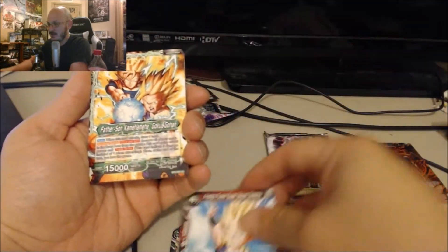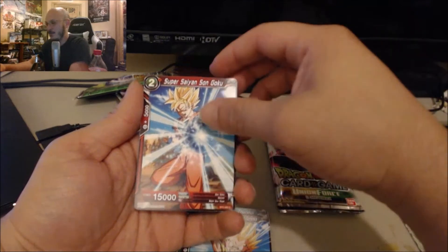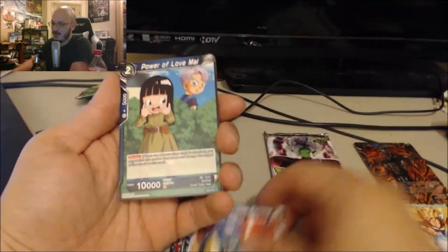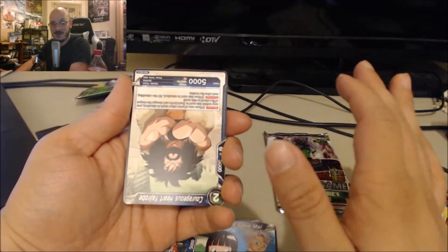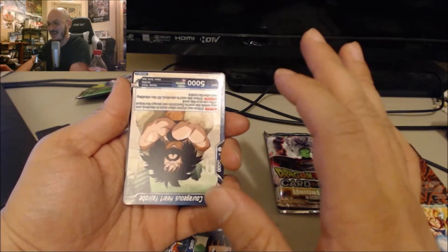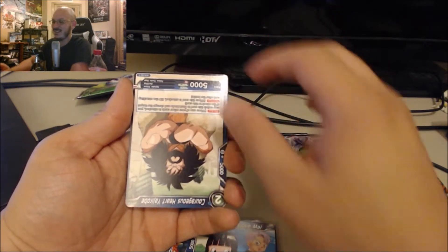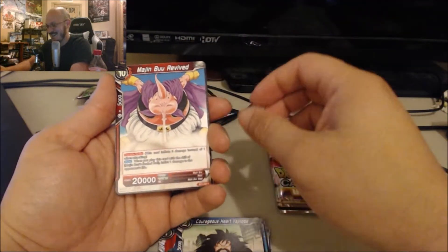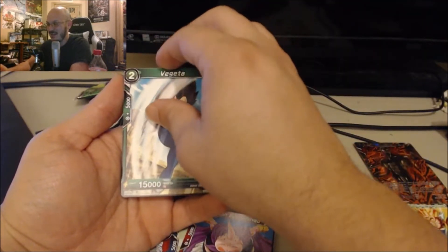Full Power Trunks uncommon, Super Saiyan Gotenks, Father Son Kamehameha Goku-Gohan card — gotten plenty of those, not a fan of the art. Super Saiyan Goku, Cell Juniors, Trunks's Time Machine Power of Love. Then we got an upside down card — that's the first time that's ever happened! That threw me off big time. Majin Buu Revived Vegeta and Piccolo's Help.